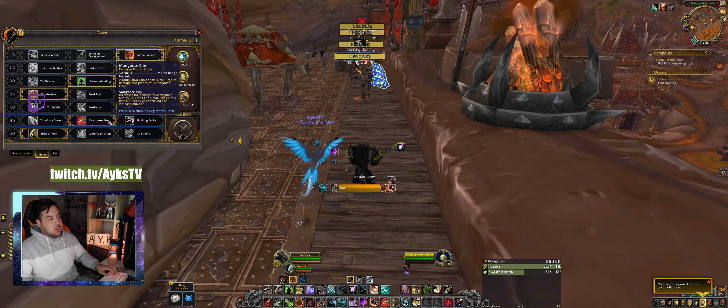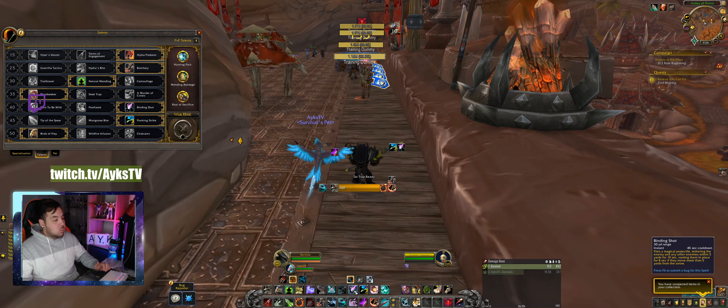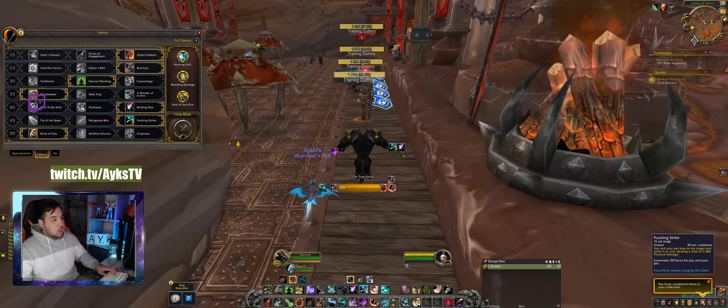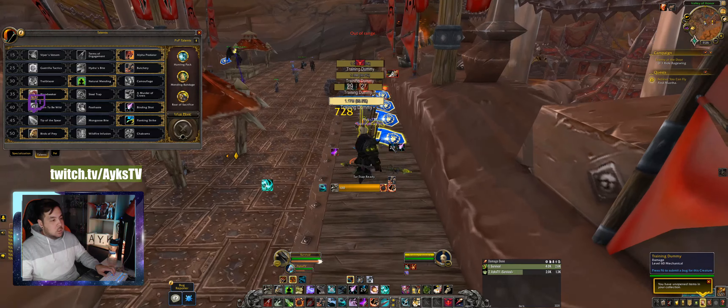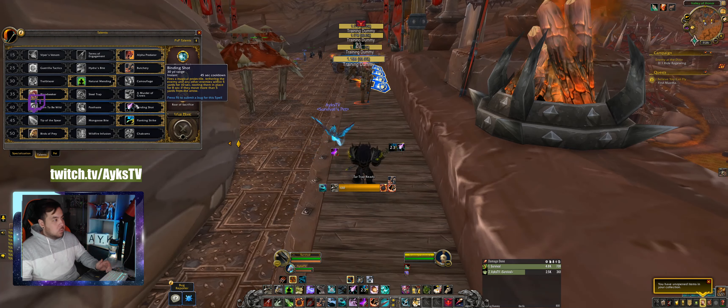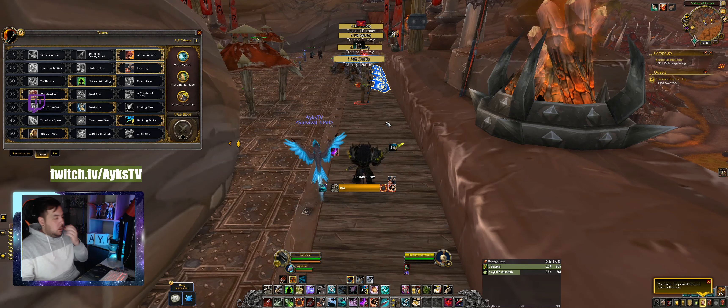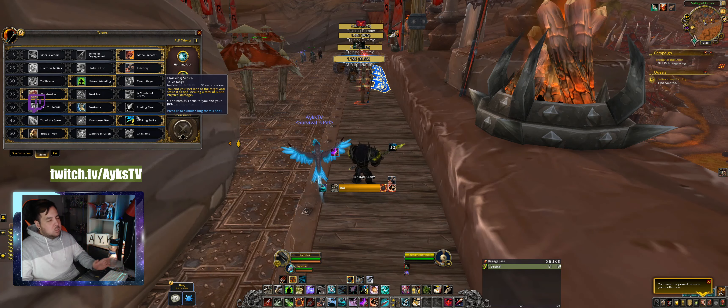Flanking Strike pops up exactly the same as Binding Shot — when you use it, it shows on cooldown and when it comes back off. It's slightly different from Binding Shot because Flanking Strike is a main ability you want to use nearly all the time. You want to see how long it comes back up, because you can Raptor Strike, spend your focus, then use Flanking Strike to get your focus back.